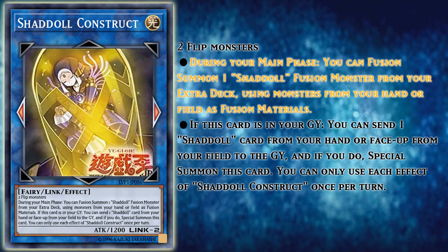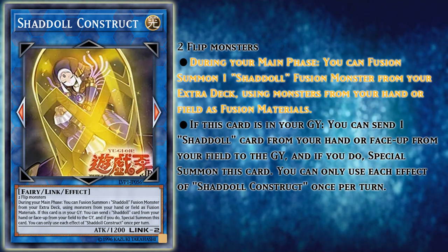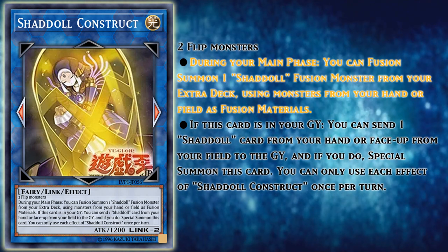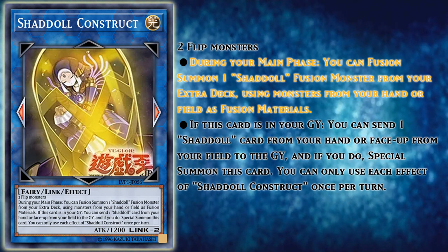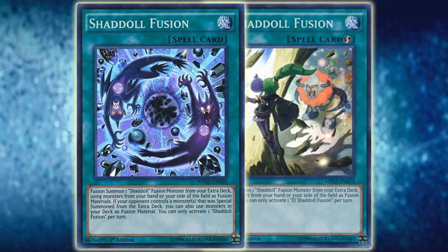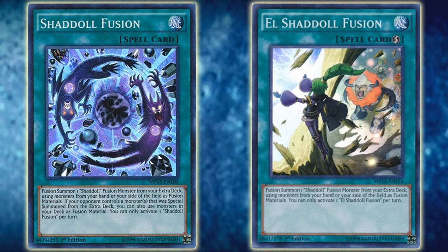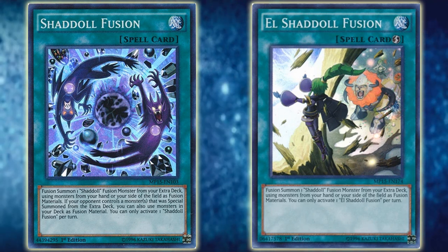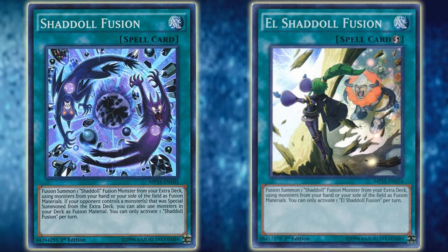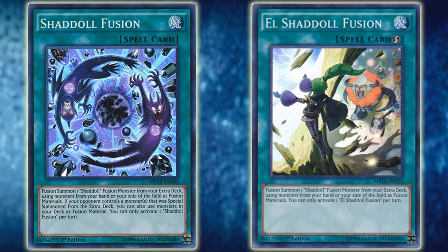It has two effects. The first is: during your main phase, you can fusion summon one Shadol fusion monster from your extra deck using monsters from your hand or field as fusion materials. Straight away, I love this effect — it's a built-in polymerization on a monster you summon from your extra deck, and this is huge for Shadol consistency. Shadols have often struggled in the past with consistency getting to fusion spells, since the only good Shadol fusions for competitive play were the original Shadol Fusion and El Shadol Fusion, and the only way to search those was through the incredibly slow hedgehog flip effect, or getting lucky off a card like Curry Bandit, which still required waiting until your next turn. You only had six on-theme fusion spells, and all search methods required going to another turn — very slow.